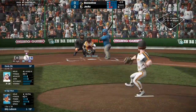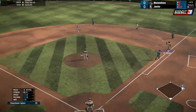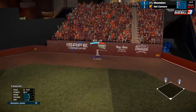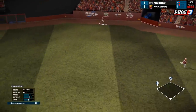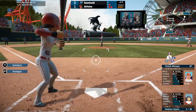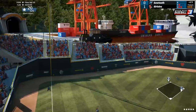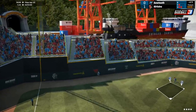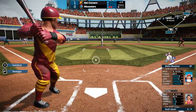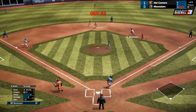Also more responsive are the fielding controls. Throwing to your chosen base or even cutoff man is quick and easy. What I would like to see slightly improved, however, is the transition when the cutoff man gets the ball — it takes a bit too long, even for the higher-rated players, to make the transition throw to the selected base. When you go to steal bases, it now happens automatically when hitting the appropriate button. If you are used to watching your players run only at the right moment, it may take a game or two to bake the new stealing mechanics into your mind. In the long run though, it adds more timing requirements and realism when trying to steal, at the cost of short-term frustration.